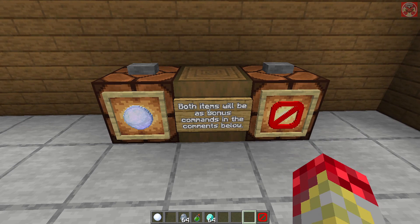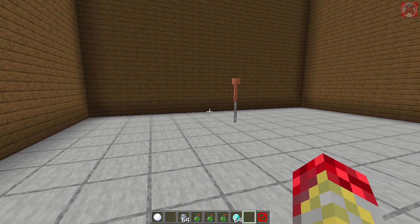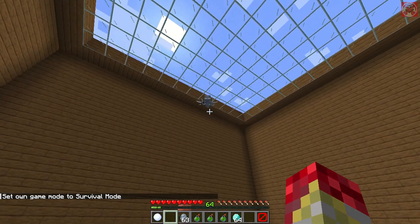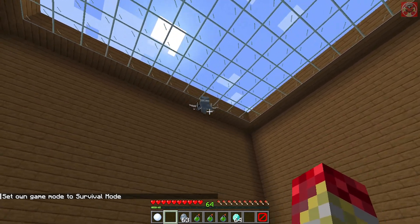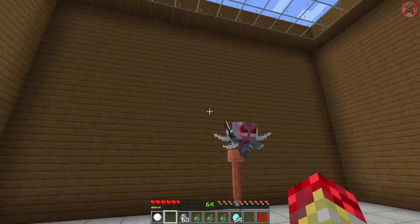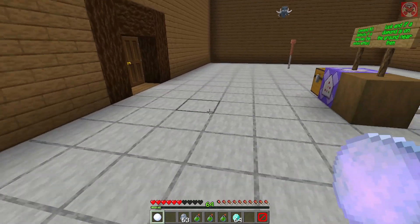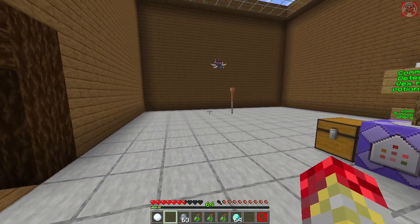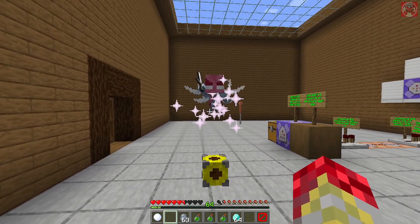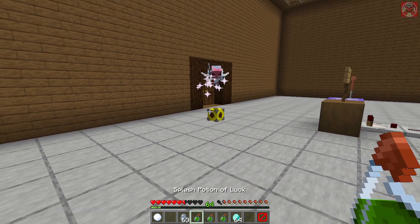I will leave both of these items as bonus commands in the comments down below. I've got my items, so I'm going to go into survival and show you how it's done. I'm going to spawn in one Vex right here and get it to attack me. This is what I have the mini Vex trap for — I'm going to place this down, and as you can see, the Vex is pretty much trapped and cannot move a muscle.